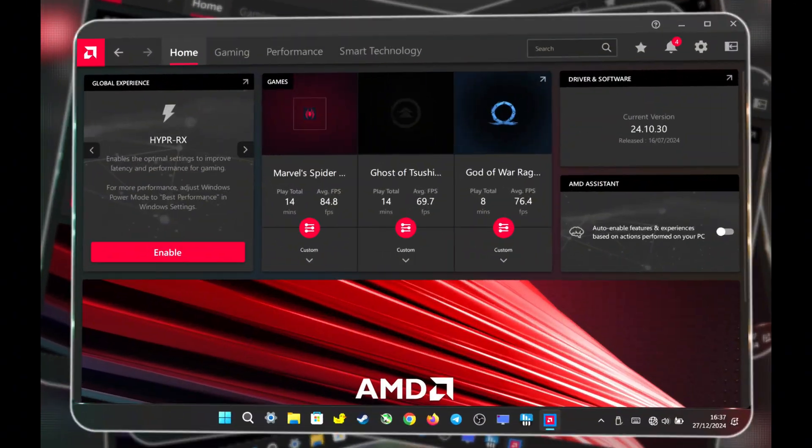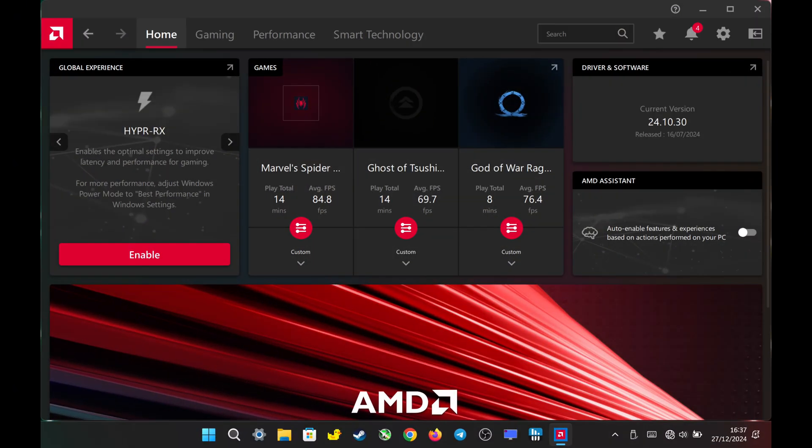Hello everyone, today I'll show you the best Adrenaline settings for the stock driver to achieve stable performance in games that feature built-in AMD FSR 3.1 frame generation. Let's get started.